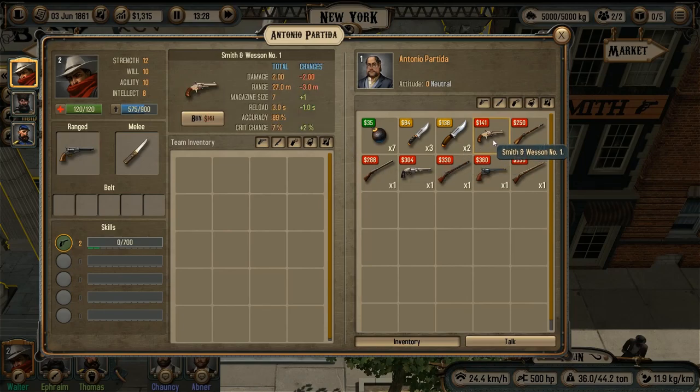In this store we have three different revolvers. Smith & Wesson is a cheap one and is even worse than the one Walter already has. Another revolver is a Pettingill Army revolver which is better than the one we have. The third one, the most expensive, is called Patterson. It has better characteristics — even though it has a smaller magazine, the reload time is less as well. So I'm going to buy this one.